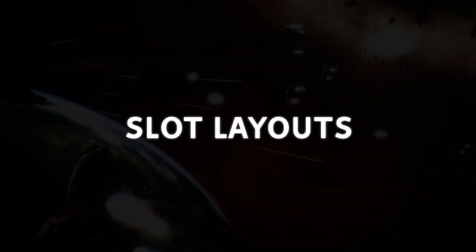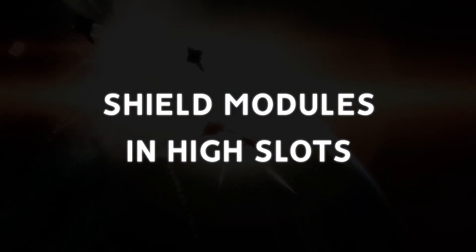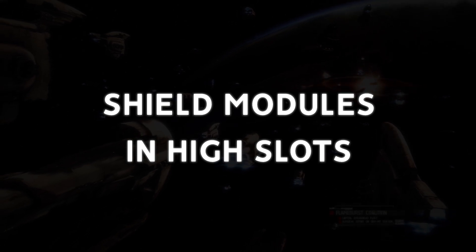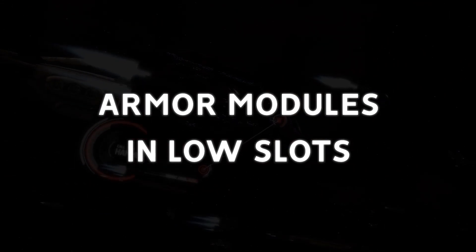Next I want to talk about slot layouts. In Dust, every drop suit had high and low slots. Each type of slot could only have specific types of modules fit into those slots, with each drop suit having a unique combination. Shield modules were almost exclusively fit in the high slots, so drop suits that favored shields tended to have a higher number of high slots. Similarly, armor modules were almost exclusively fit in low slots, so drop suits that favored armor tended to have a larger quantity of low slots.